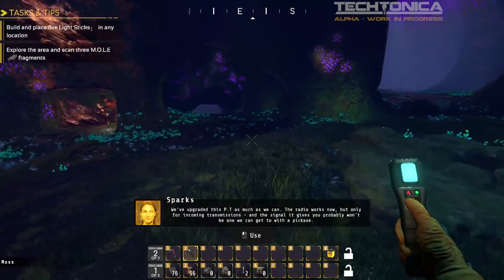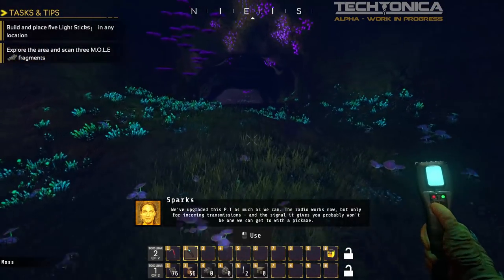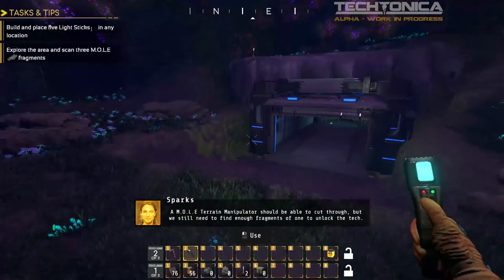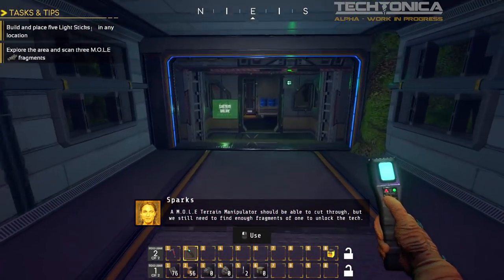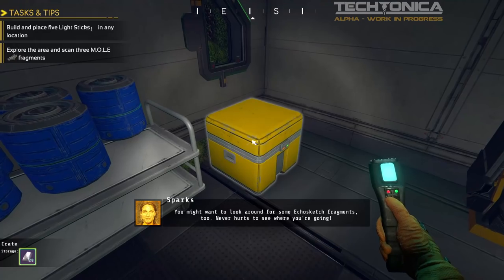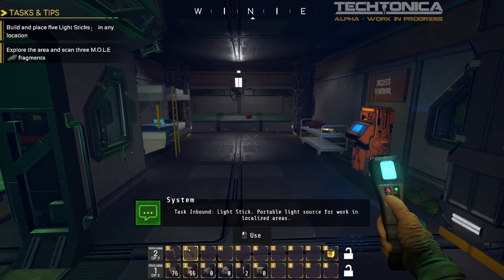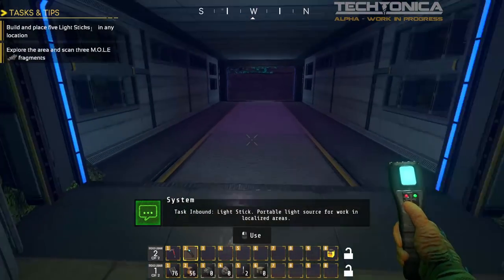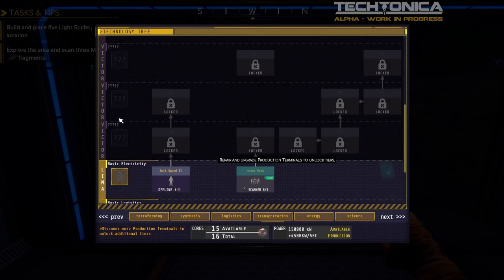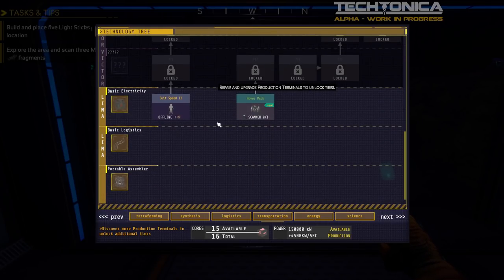'A mole terrain manipulator should be able to cut through, but we still need to find enough fragments of one to unlock the tech. You might want to look around for some EchoSketch fragments too — never hurts to see where you're going.' We also get a lightstick as a light source for working localized areas. So this is production terminal Lima and then we have to go to another one — terminal Victor — later on, as more stuff becomes available.